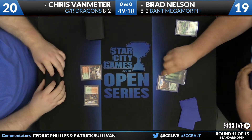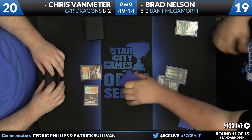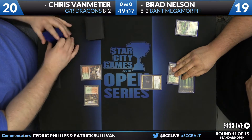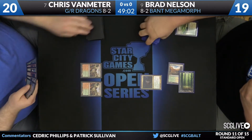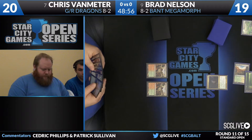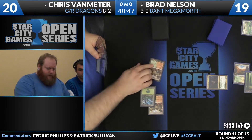Nelson is going to sacrifice a Windswept Heath, down to 19, there's a basic Forest. Probably a little bit more riding on it for Brad this time as he's coming off a loss - we just covered it last round against Chris Anderson. You don't want to start off the day 8-1 and pick up two losses to start things off. Brad looking to get a little aggressive here.